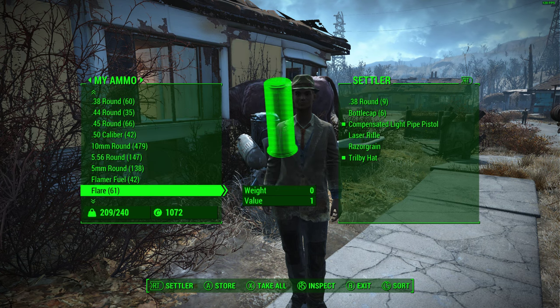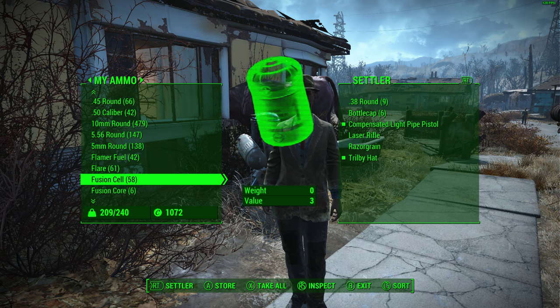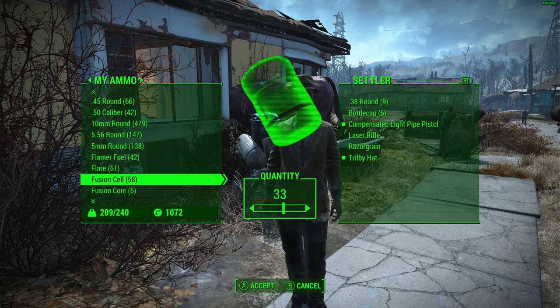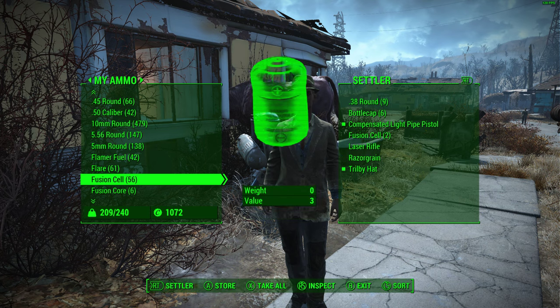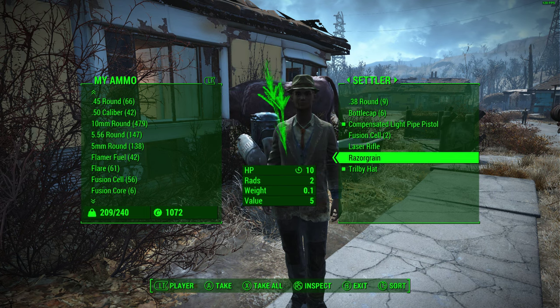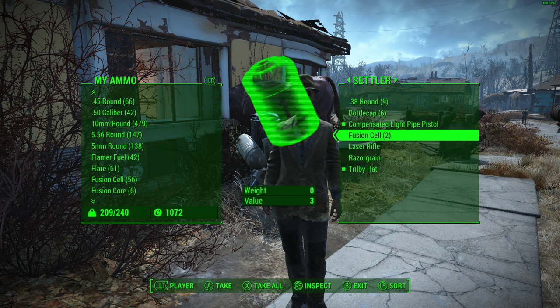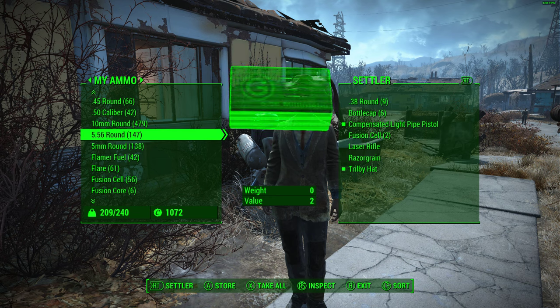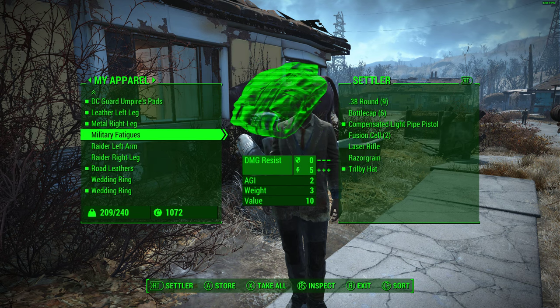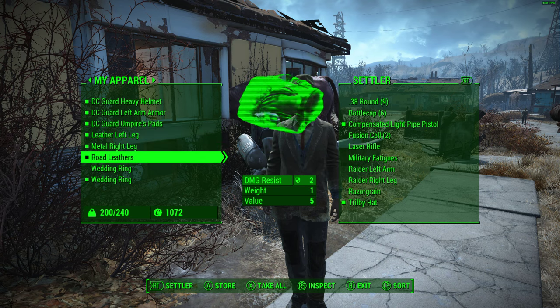And then we're going to give him some ammo for it. He's going to want a fusion cell. What you want to do is you don't need to give them many — I'm just going to give him two — because they should have infinite ammo. So I've given him a couple of fusion cells. And then let's go back to my inventory and give him the military fatigue, the raider left arm, and the raider right leg.